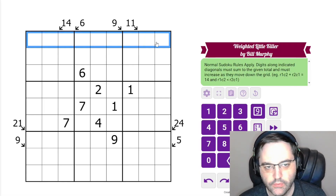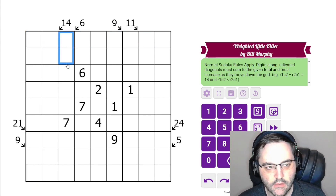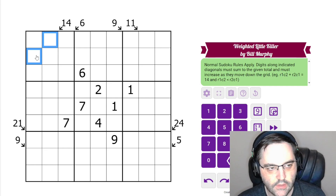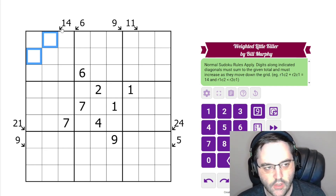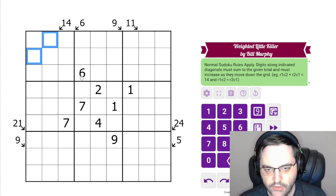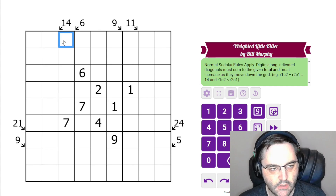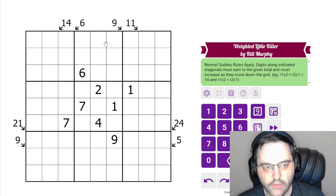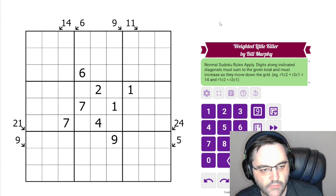We have normal Sudoku rules — 1 to 9 in each row, column, and 3x3 box. Additionally, we have some clues outside the grid. These are little killer clues, so they give the sum of the digits along the arrow. But additionally, they have to increase away from the arrow — so this one has to be smaller than this, smaller than this. You can think of these like little killers that also have thermos drawn in, if that helps.